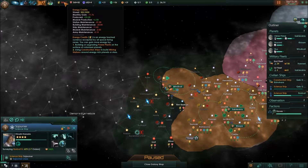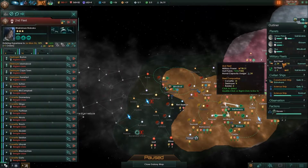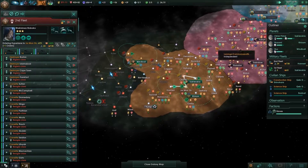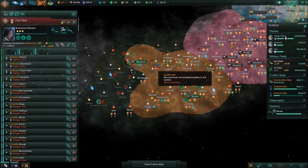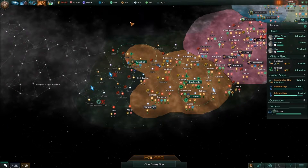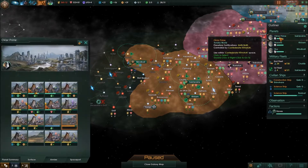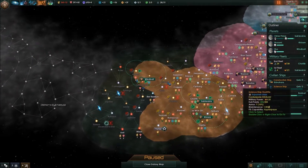Why are we at minus 11? What changed so dramatically — is that just the ship maintenance? It is minus 11, but it couldn't drop that much when we dock. Construction complete — space port is done. Yeah, we are pretty much at our force limit, though not wide. We could build one more destroyer. I think I am going to do that.